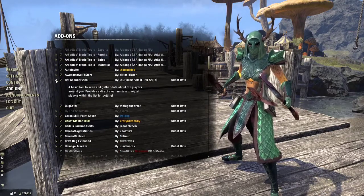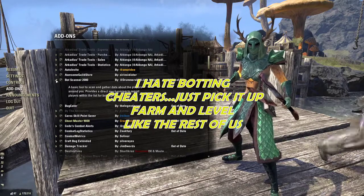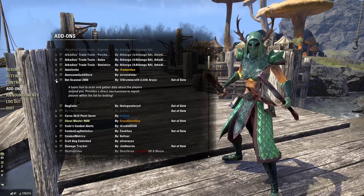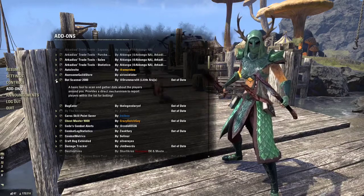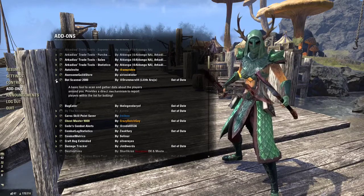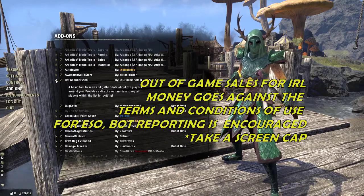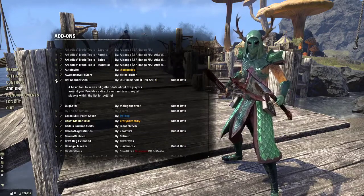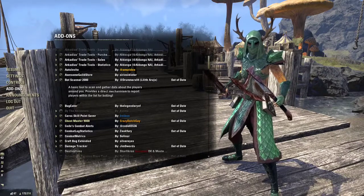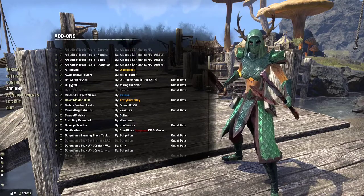Bot Scanner is something I use because I can't stand when people run bots — sometimes 15 characters at a time — to level multiple characters or auto-fish for items they sell for real-world money outside of the game. If you want to report those scammers and cheaters, this add-on works really fast. Just move your mouse cursor over them, hit report, and Bethesda will investigate.